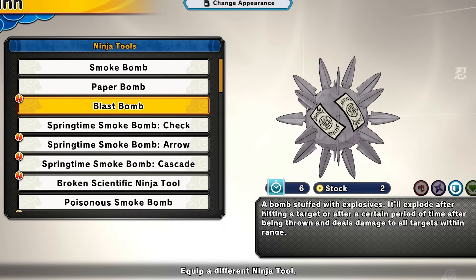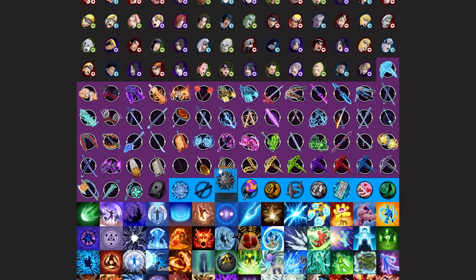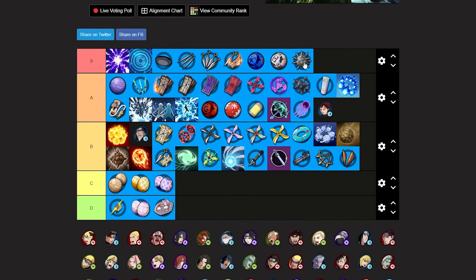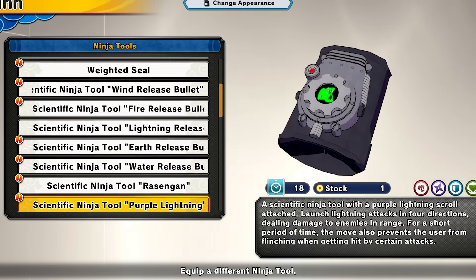We have blast bombs for defense — a really top tier tool. I'll give this a low S tier. This is the OG defense meta and you still really use it. Blast bombs are still good — really good for getting people off and for every game mode. I'll definitely put blast bombs in S tier.